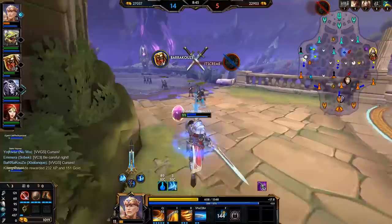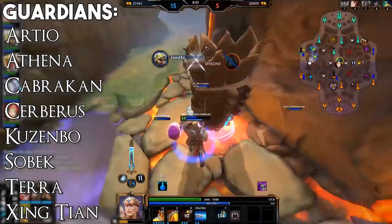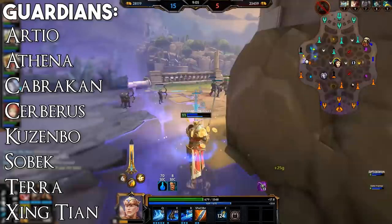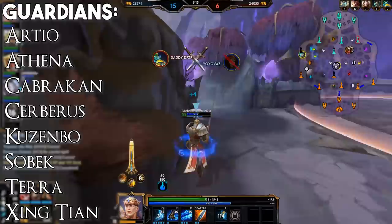Many guardians work as well, mostly ones with good sustain and wave clear potential to maximise their farm and spend less time recalling. The most notable solo lane guardian picks as of recording are Ares, Athena, Khepri, Cerberus, Kuzenbo, Sobek, Terra, Jing Wei and likely Yormungandr as well, though he is a recent release. Others can work — for example Ymir, Sylvanus or Kumbhakarna — but for the most part those 8 are the ones you're going to see the most consistent play of in solo lane.